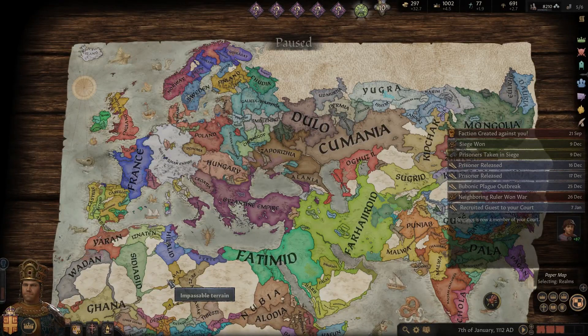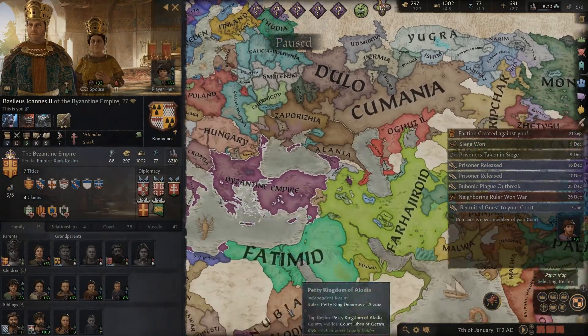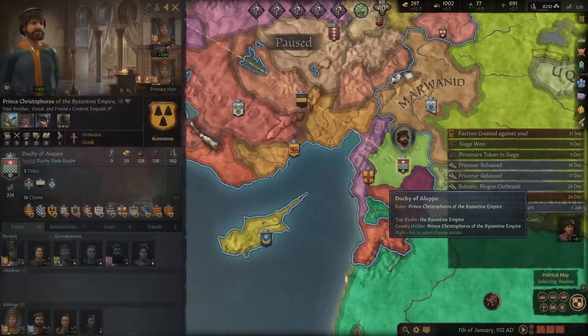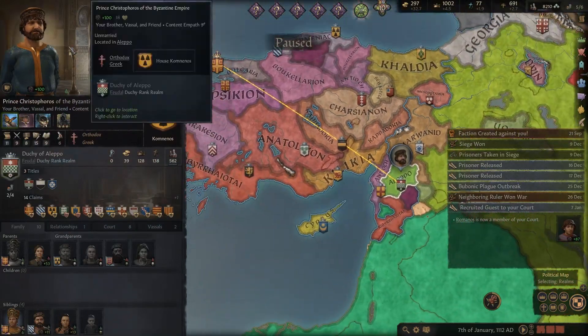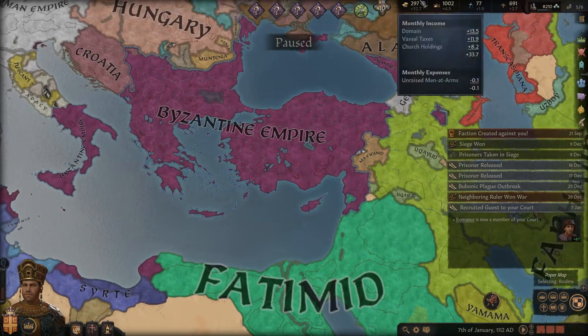Hello and welcome back to Penguin Plays Crusader Kings 3. We are back with Baselius Ionius II. Last episode we took over the Duchy of Aleppo and gave it to our brother. Look how handsome he is. He's grown into a nice 18-year-old guy, grew a beard. How nice.